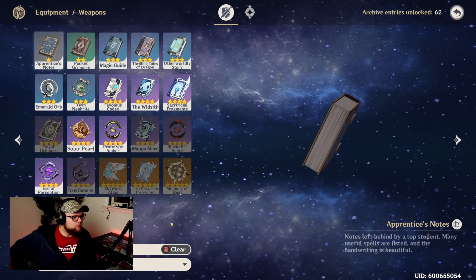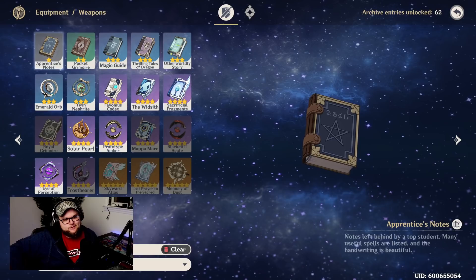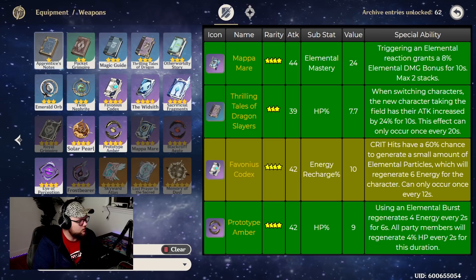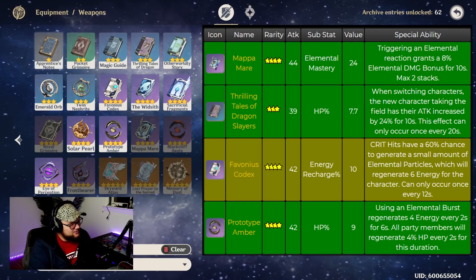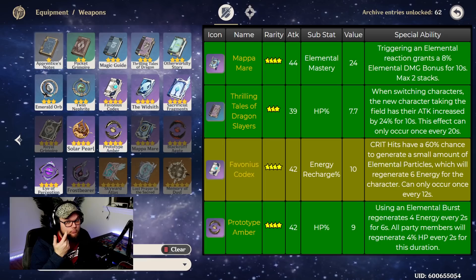When it comes to building Lisa, most people are going to view her as a support, though she's viable in both support and DPS roles. For support weapons, Mappa Mare is one of the best options — it's completely free to play, has elemental mastery, which is the same stat we get from ascending Lisa, and triggering an elemental reaction grants 8% elemental damage bonus for 10 seconds, max two stacks at refinement level one.